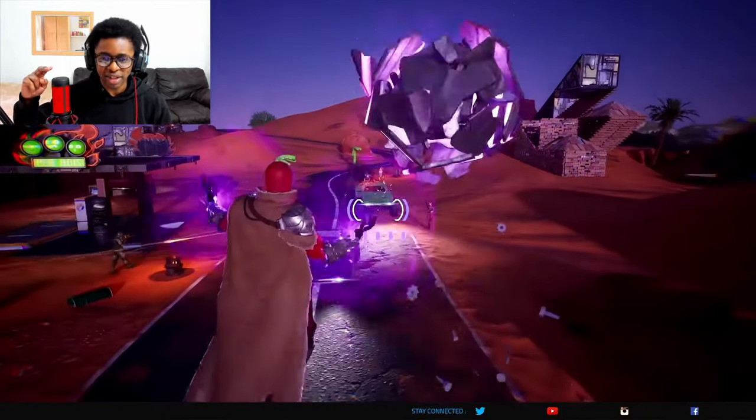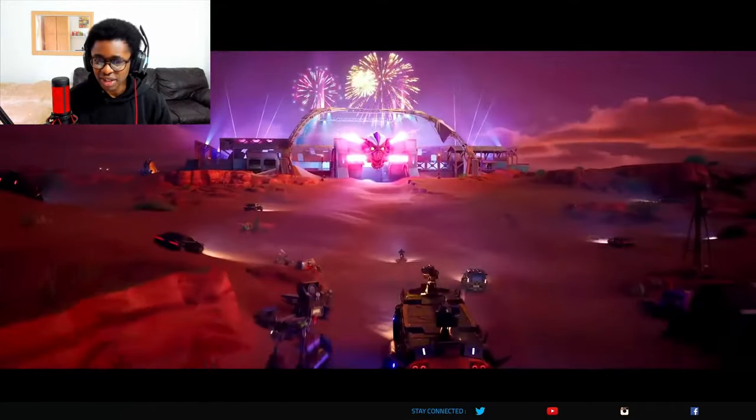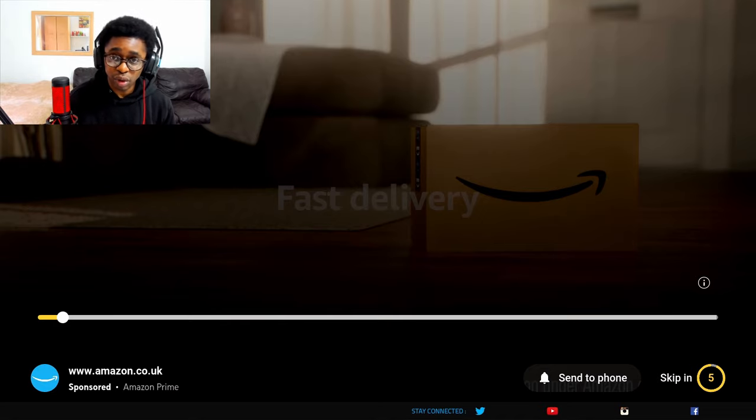Wastelander Magneto — Magneto's abilities are also available. Bright Bomber is back with a different style. You can see the landscape has completely changed. Fortnite Wrecked, Chapter 5 Season 3. Now that we've watched the trailer, it's time for my breakdown of the different things I saw, to give you the all-important details of what might be coming to Chapter 5 Season 3.